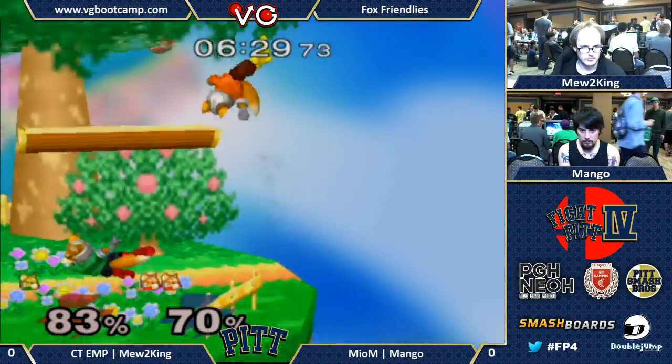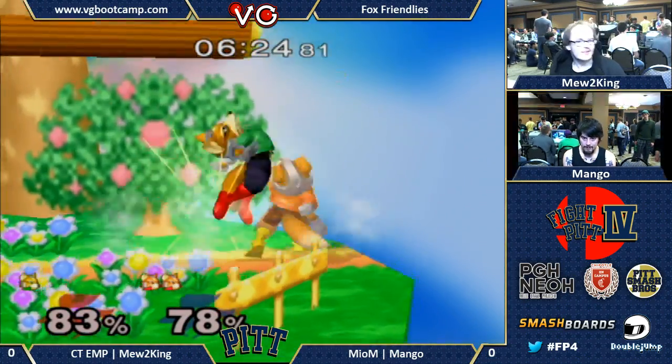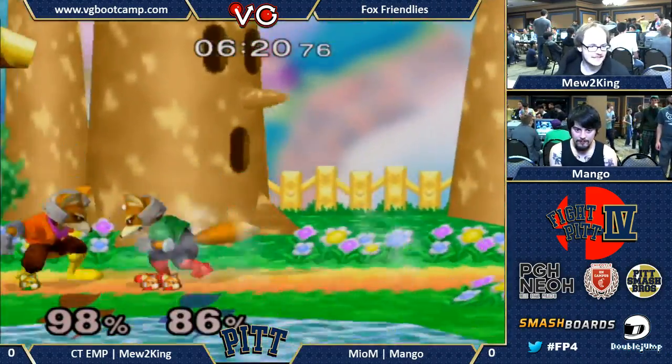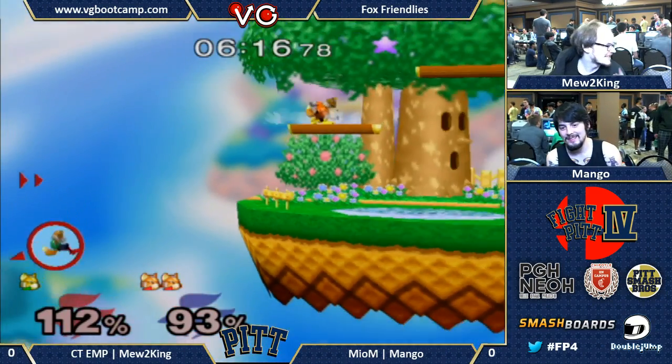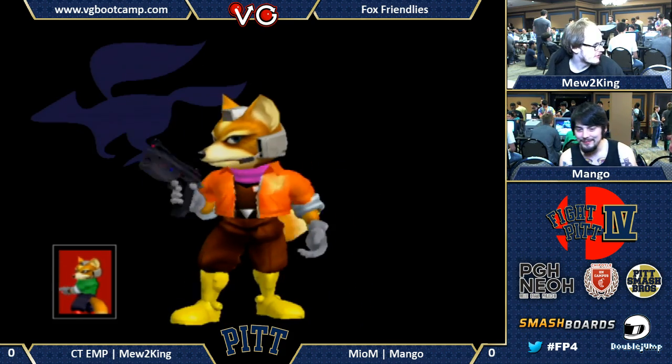There it is again. In that situation you just used it to extend the combo, obviously. But down tilt, if you throw it out at the right time, it can cover both the tech, neutral tech, and a no tech. And you have no time to actually do anything else.